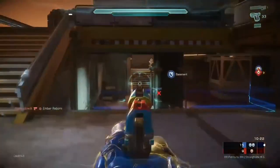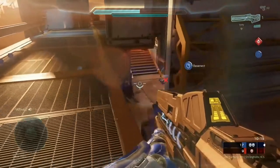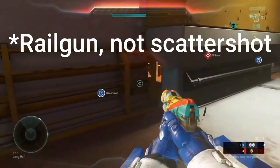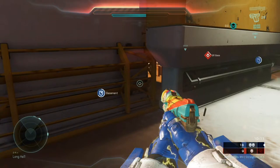You saw when I had the Scattershot and dropped it for the Railgun, I immediately went back toward the outside of the map. The Scattershot is generally better used for longer range engagements — it doesn't mean you can't use it up close, it's just designed to be that way.